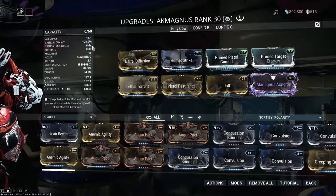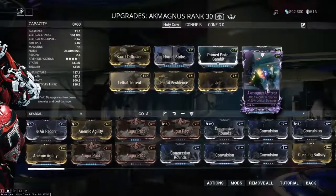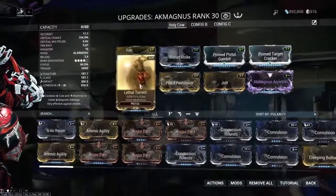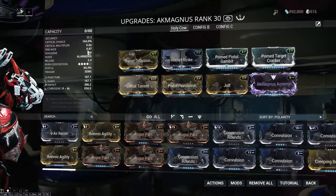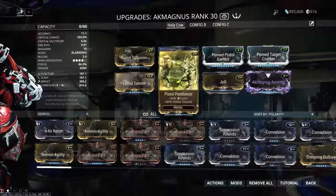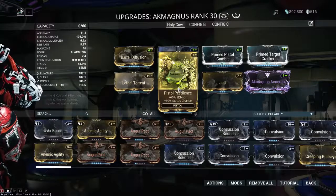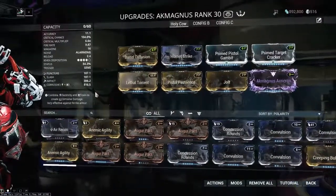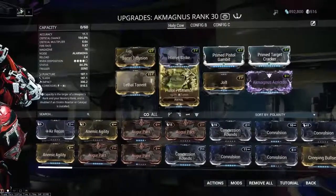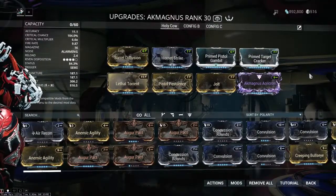104% critical chance on a weapon that has almost a seven-times critical multiplier with all the max Prime mods and this Akmagnus Riven is just nutty good. The rest of the build is pretty generic — damage, multi-shot, a bit of extra fire rate. If I ever hand it to the rescue target, you'll see the fire rate coming in incredibly handy. Of course some Corrosive damage because we need elemental damage to multiply with the criticals. Being a pistol with so much multi-shot, the dual-stat mods also pump it up to a huge amount of status chance.